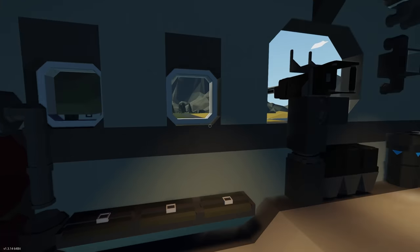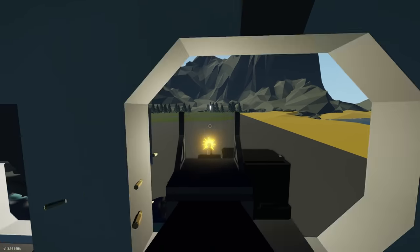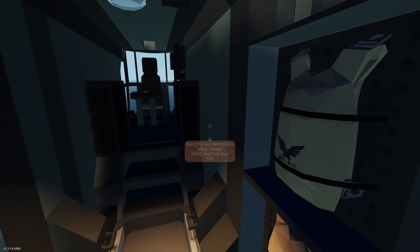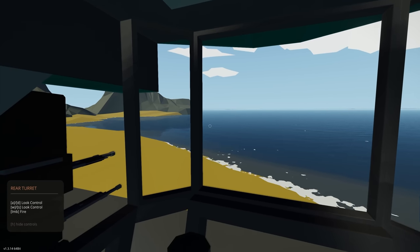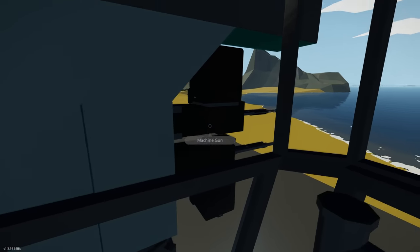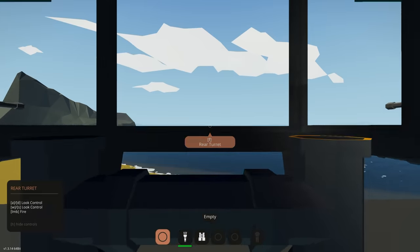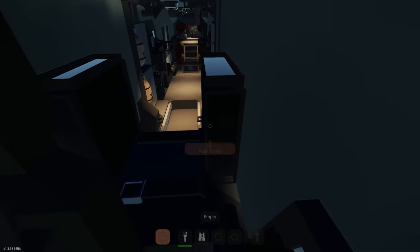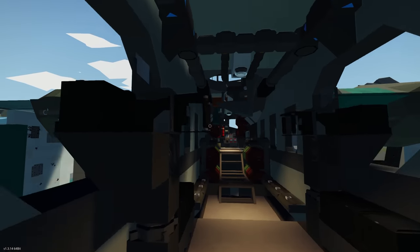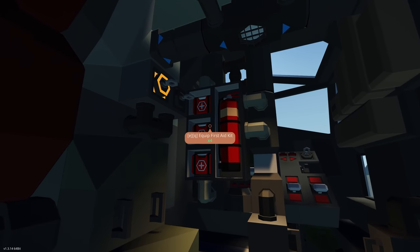There are seats everywhere, which makes moving around much easier. Side gunners too. Extra ammo, some lights, another hatch, parachutes, and the rear gunner — which is manually controlled. You can actually reload these: grab the ammo from the back, stick it in, and you're good. Easy to get in and out. Beautiful interior, love the lighting. Let's go to the cockpit.